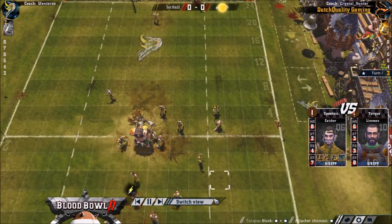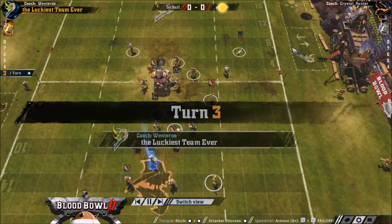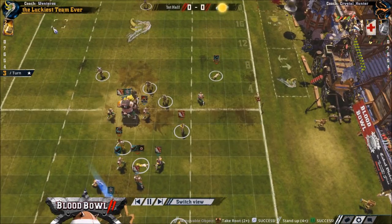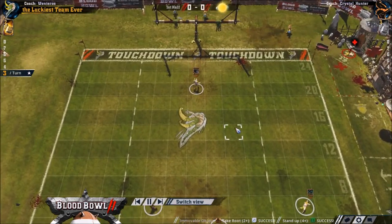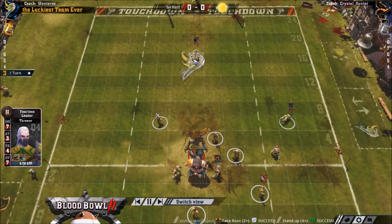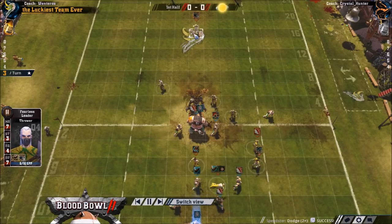Going for the dodge foul? No. Dodge foul with 2 assists — probably not worth it. 12 plays for the humans; both teams have an apo. Only 2 re-rolls for the woodies so they can't go crazy. I think he had him too far back last turn, and too far back this turn as well — there's just no reason to have the thrower that far back.